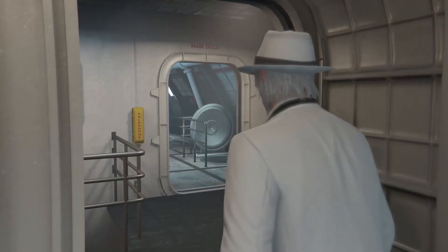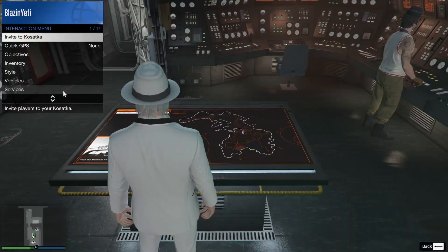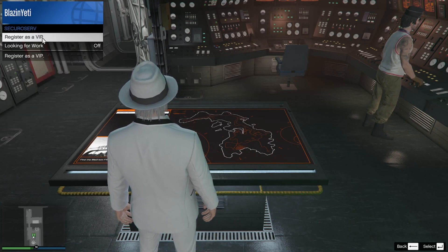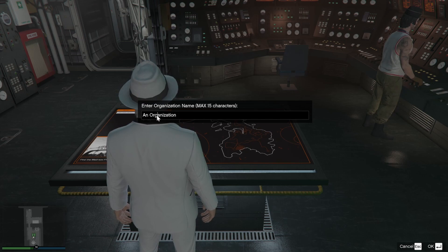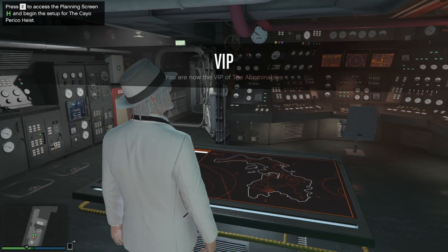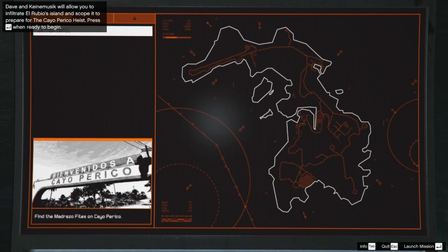When you get to the submarine you will get a short cutscene. When the cutscene's over you will need to access the planning table. To do that you need to be a VIP, CEO, or something like that. Hopefully you saved a little bit of money and you can quickly register as a CEO, give yourself a funny name, do whatever you want. Then go and click on the planning table and it's going to give you your first mission, which is to go and grab some intel.